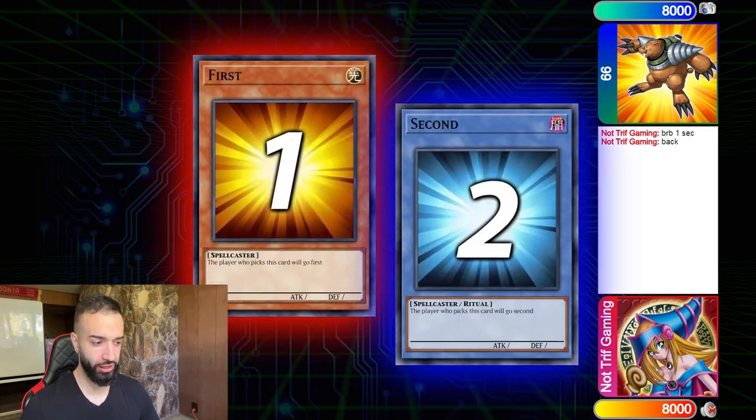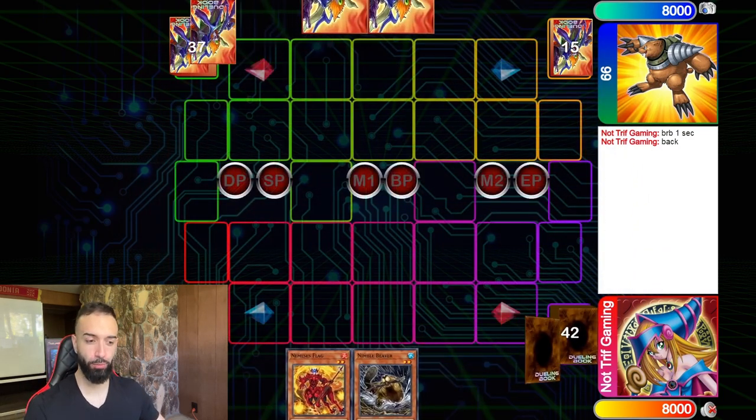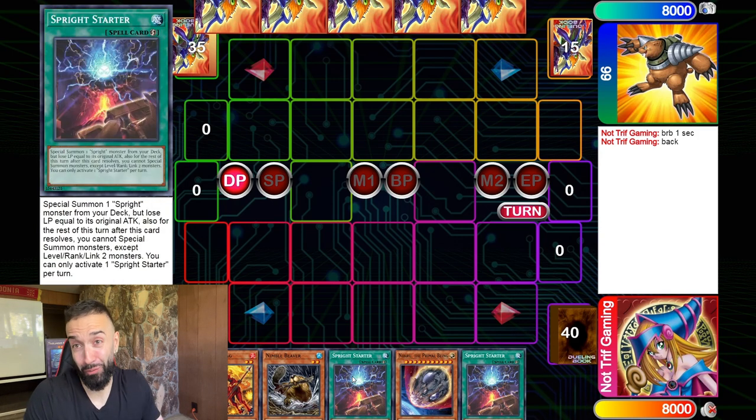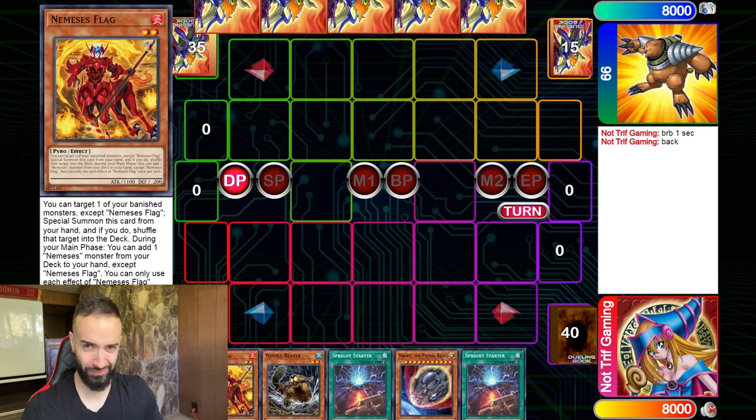It's the moment we've been waiting for — you guys are going to need to stay tuned for this entire video, because Nimbles are the future. I'm going to show you this whole combo replay. Look at this hand: Nimble Beaver, Nemesis Flag, Sprite Sprint — this is the best way to play Sprite.